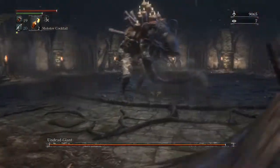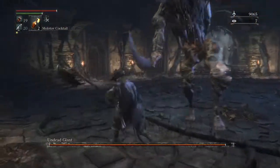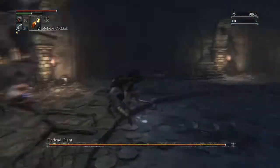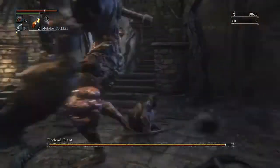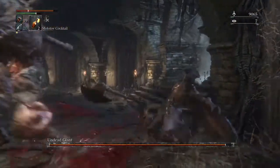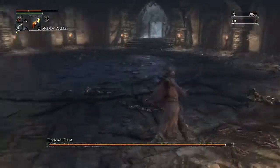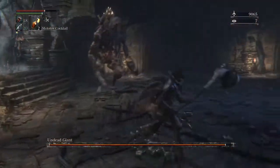Let me see if we can get behind him — that's the key point here. We want to try and get behind him and cut him off at the knees, which is not that easy to do because he does a spinning attack, so just be careful of that.